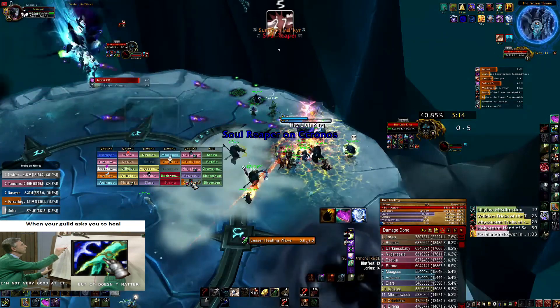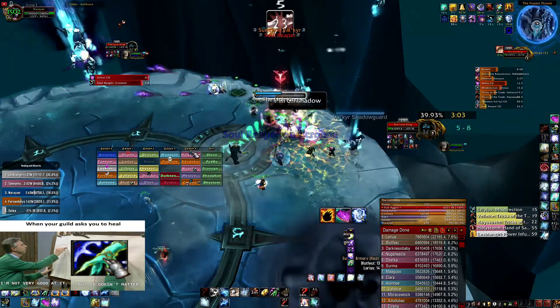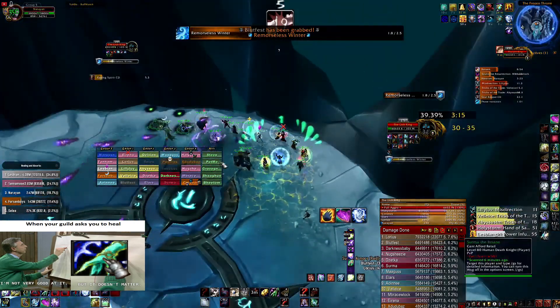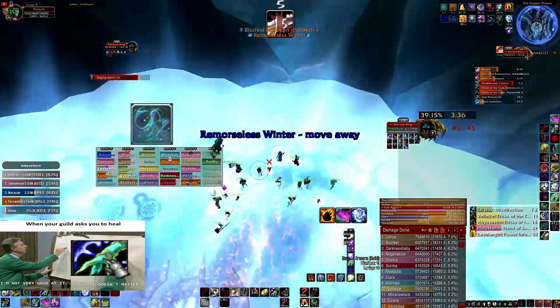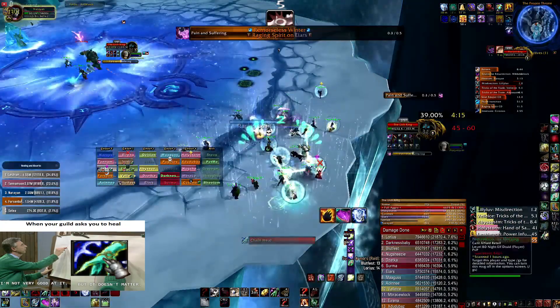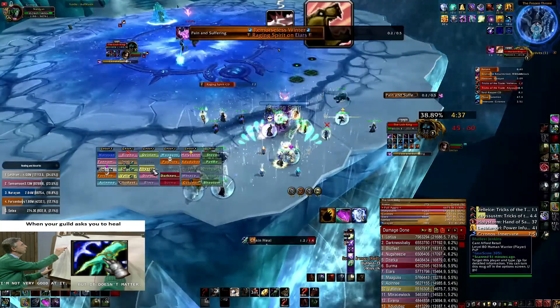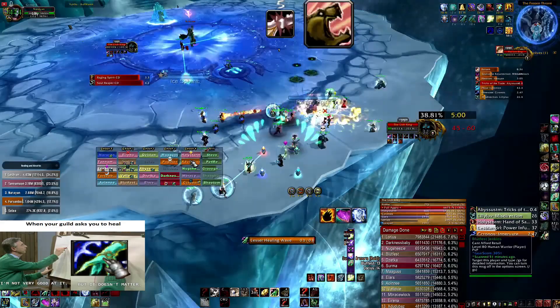We're just sitting in one place doing damage, pushing Lich King. We said to the other tank to taunt the boss so the tank can survive Soul Reaper because I don't think he had cooldowns. Second transition — I pull off my totems, probably gonna put them here. Still no totems... okay, now I call the totems.